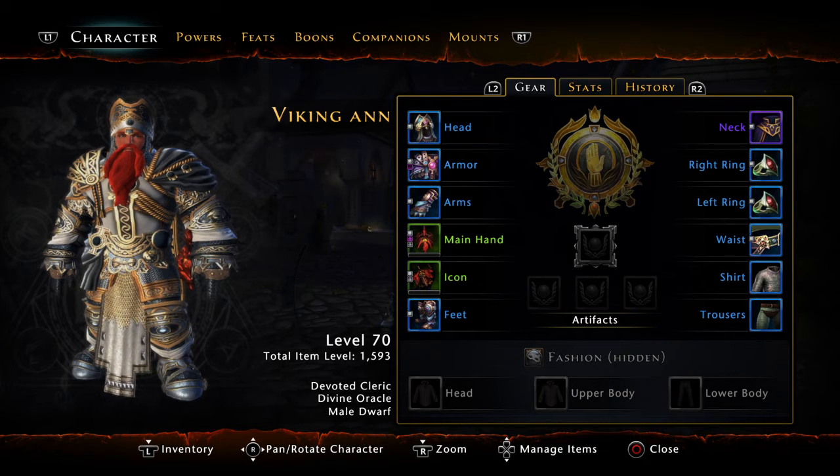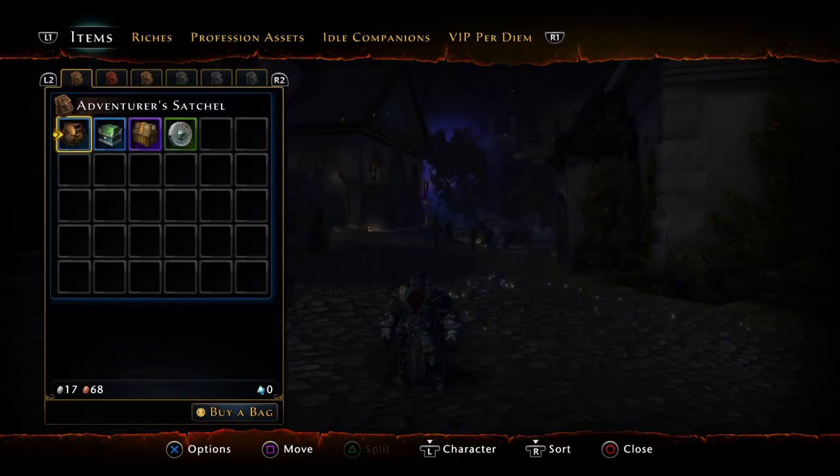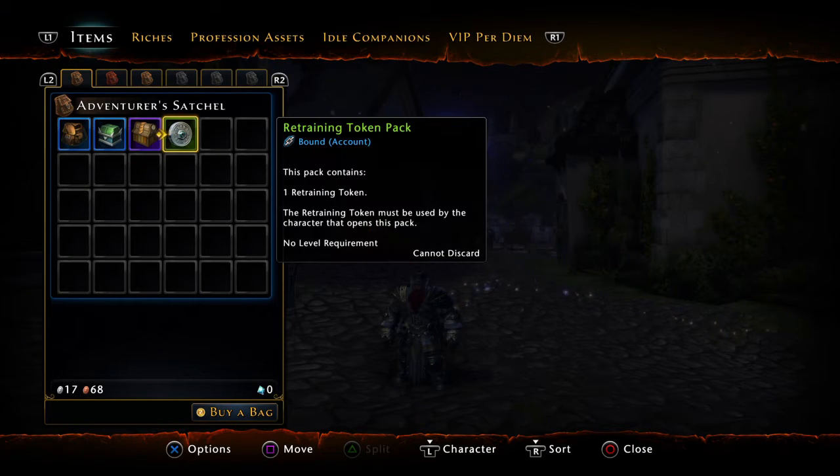It became a Divine Cleric, but I don't have to be a Divine Cleric if I don't want to. You can use a retaining token to actually change everything — it's a one-time only thing and you can change every single stat of your character to make it your own. When you choose the level 70 character, you automatically get everything for level 70 and it's all random.